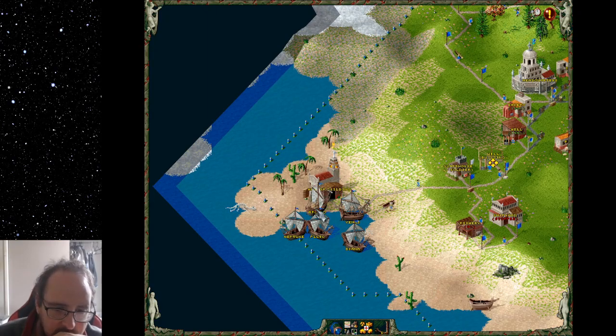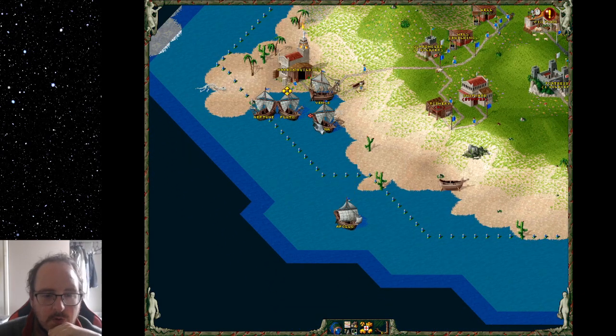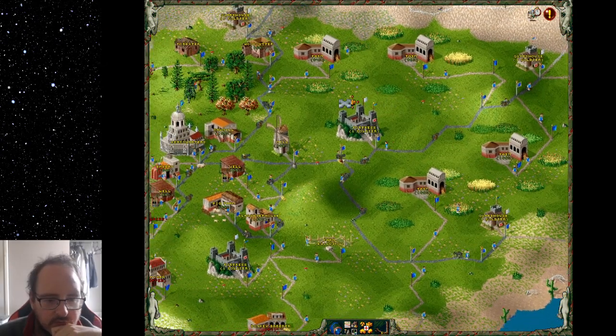Looks like I've got one expedition ready to go. Looks like I've already had one done, so I've got two expeditions ready to go — no big deal. We've got a lot going on. I've got one, two, three, four, five farms.